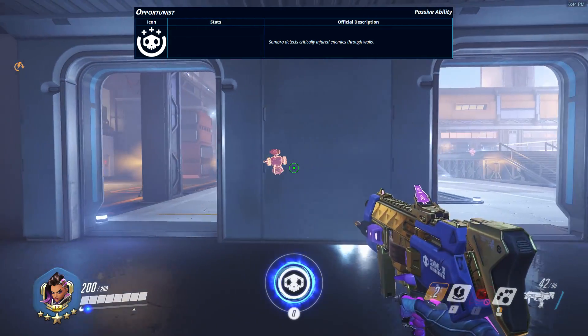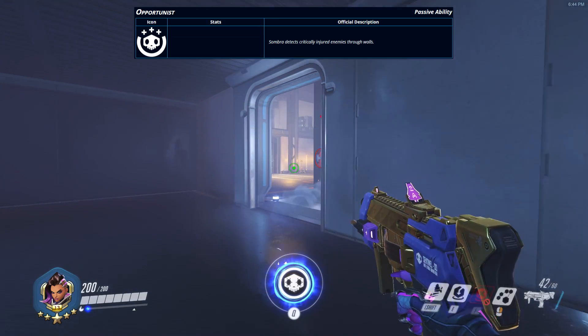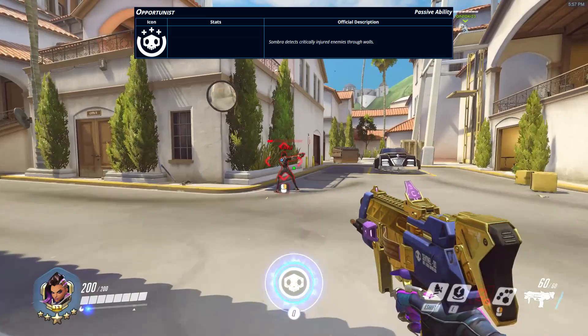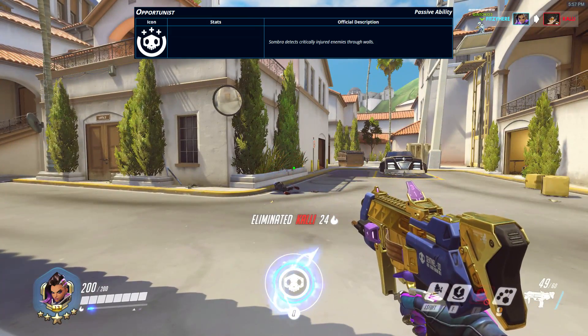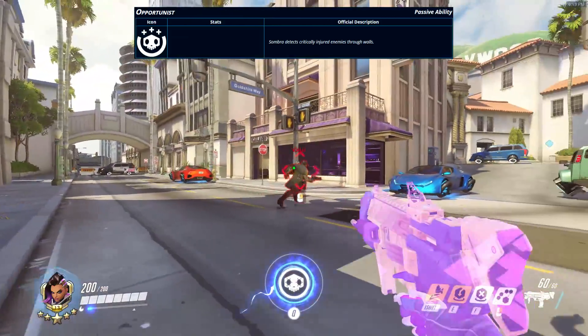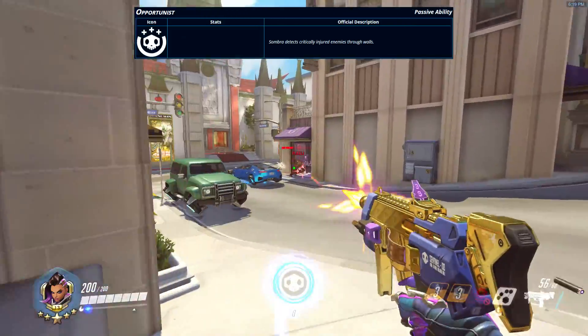Sombra's passive ability is Opportunist. This allows Sombra to see the health bar of any enemy that has less than 100% health, and to see enemies through walls who have less than 50% health, giving Sombra the opportunity to finish off low targets. Opportunist also shifts 1v1 scenarios into Sombra's favor once the enemy can be seen through walls.